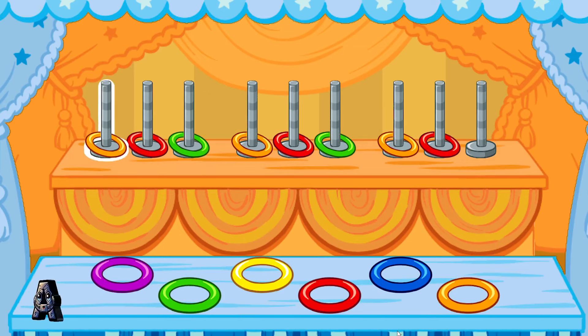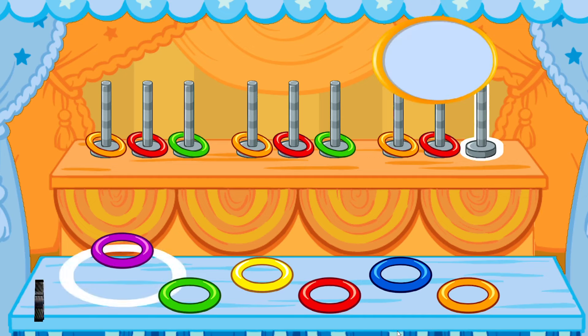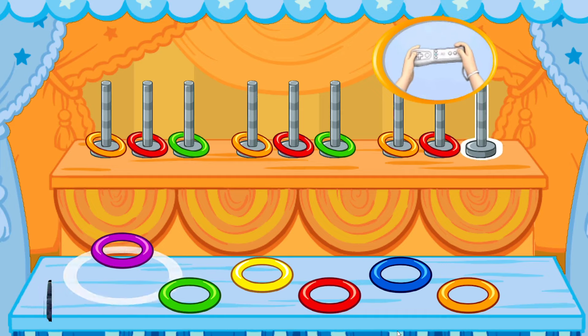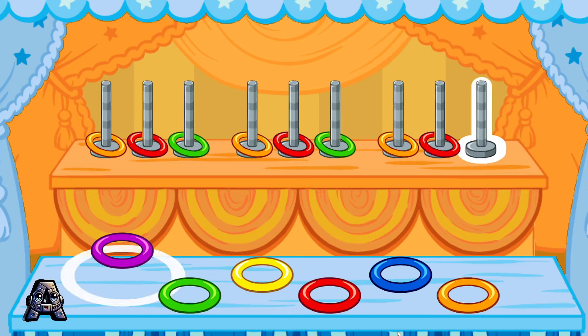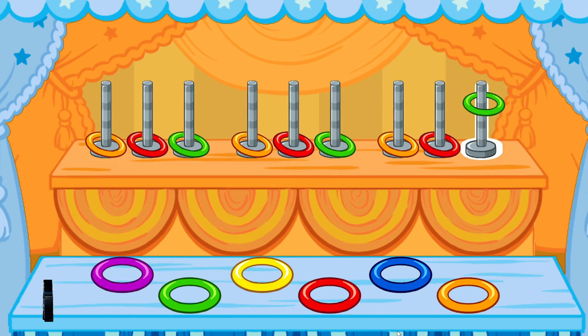Here's another pattern to fix. This pattern goes orange, red, green, orange, red, green, orange, red. To choose the next color in the pattern, tilt your Wii remote back and forth, then jump. Green. Correct, the next color in the pattern is green.